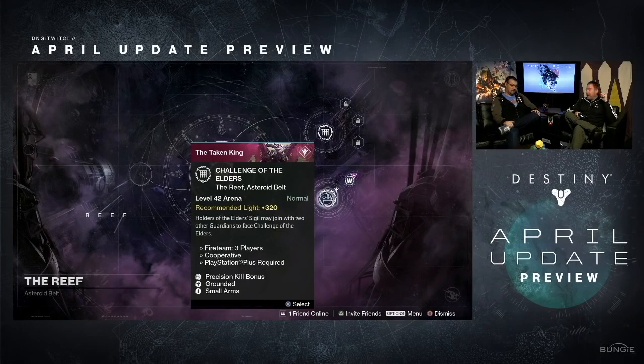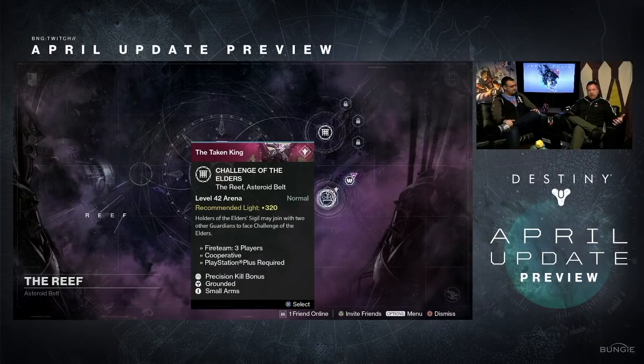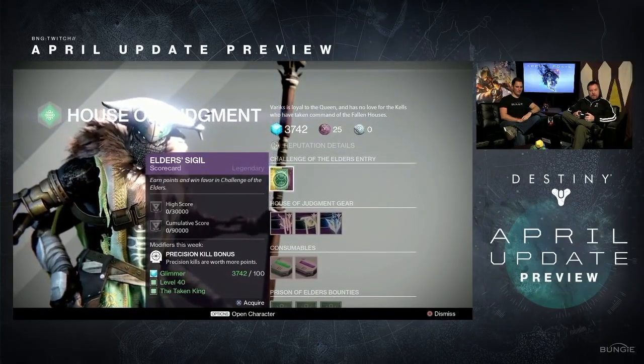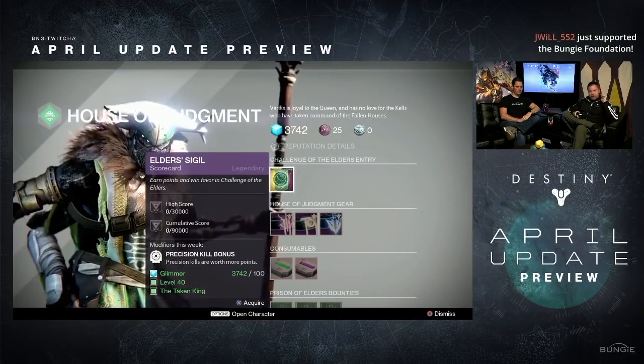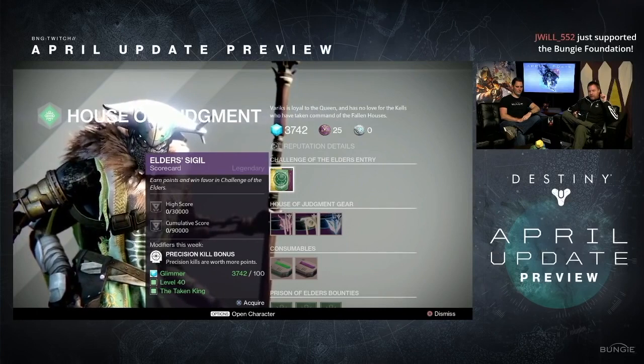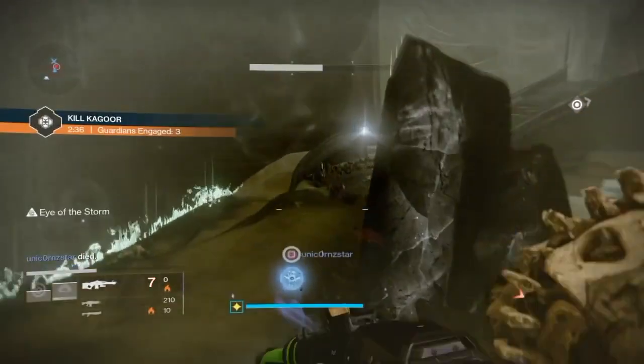Your next source of 335 gear is the Prison of Elders level 42 — that's not matchmade, you need a fireteam. It's probably going to be pretty difficult when I'm only around 319-320. Also, make sure every week you pick up the Elder Sigil — the scorecard from Variks. If you reach 30,000 in the high score and 9,000 in your cumulative score, that guarantees you an armor piece and a weapon up to 335.